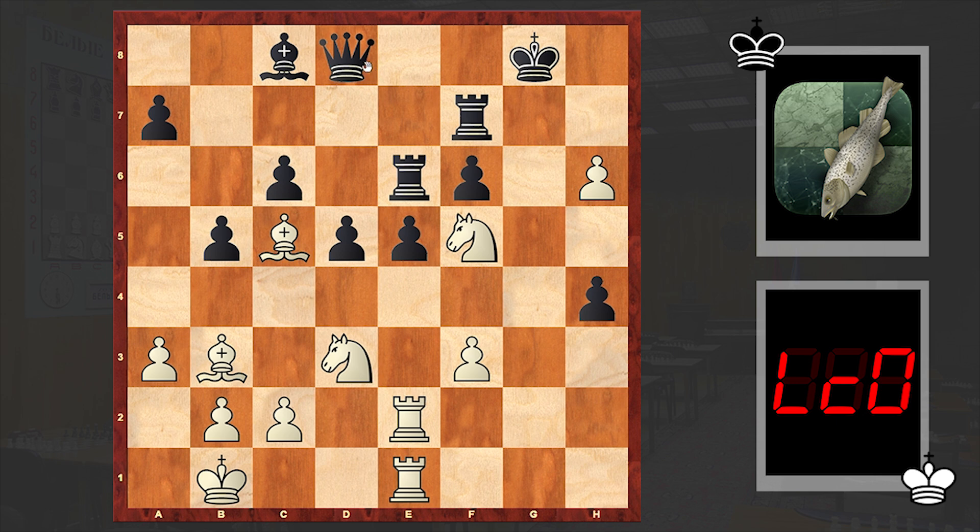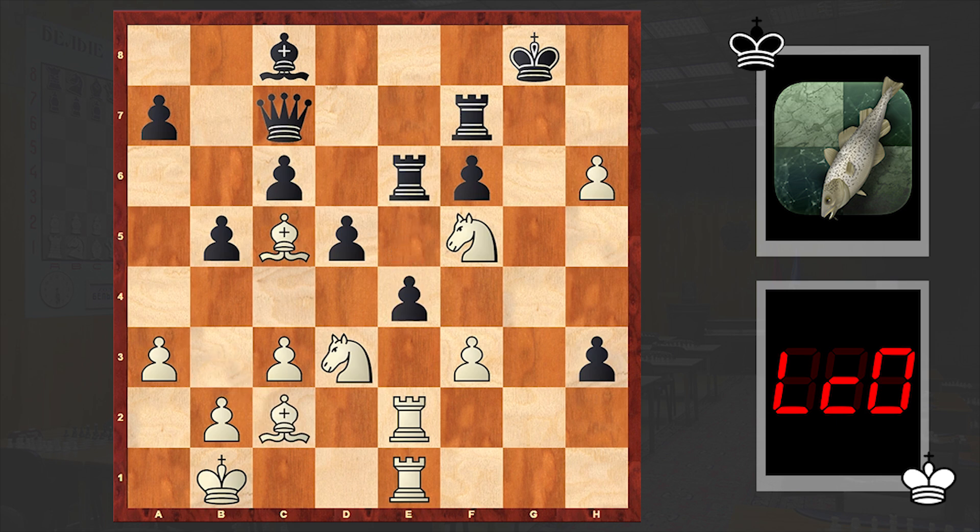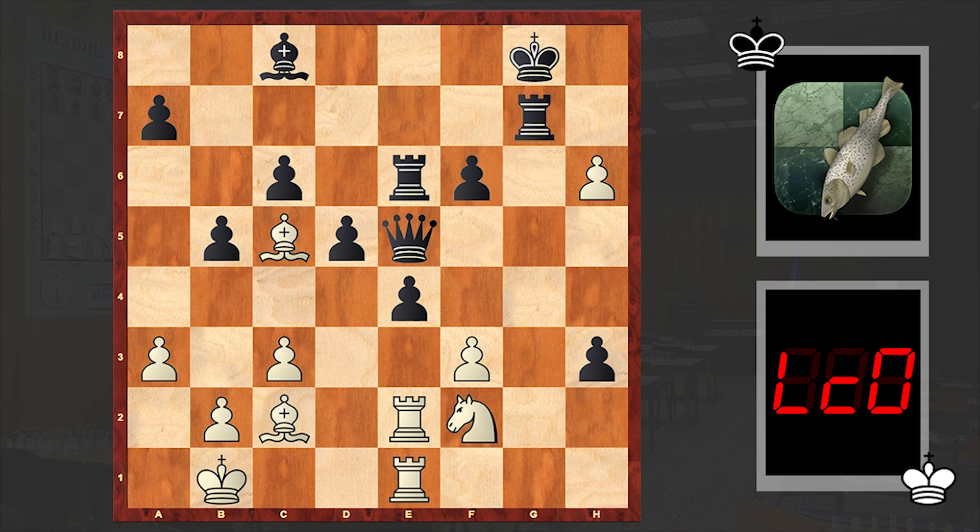Up to this point Black didn't even make a move with the queen, while white's minor pieces are getting very active and starting to create problems for Black. The g-file is open, and I really like this knight on f5. The bishop and all this activity give white a huge compensation.